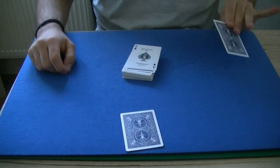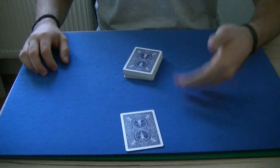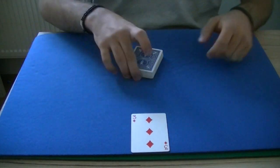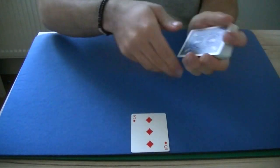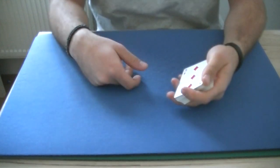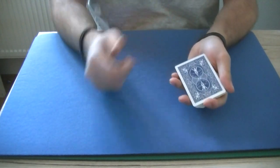Now you control the ace of spades to the second position from the top with a kawa card. At this point you reveal that the ace of spades became the three of diamonds. As you reveal this, you catch a break underneath the ace of spades so the top two cards are together, place the three of diamonds on top as you're talking, and you say: was the three of diamonds yours? And you do a triple lift, like so.